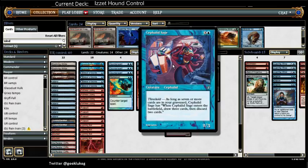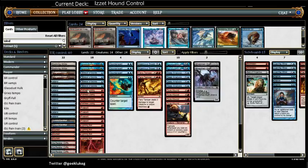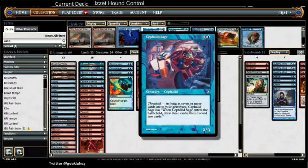The Sage ends up being just a weird Mulldrifter. I like Mulldrifter, but I always found myself just evoking it on turn four trying to hit my fourth or fifth land drop. With all my discard spells, I've got a pretty full graveyard by the time I get to four mana, and I get to look at three cards instead of two and keep a 2/3 body on the ground.